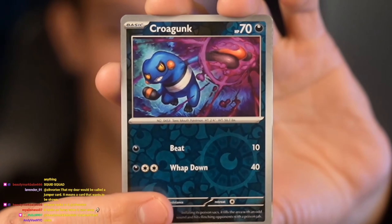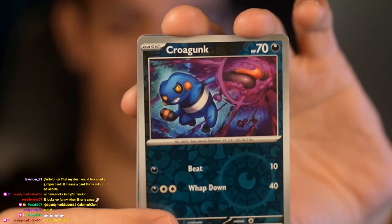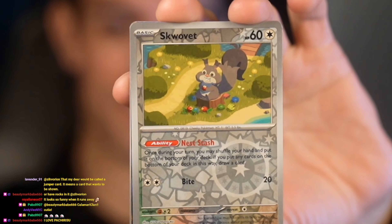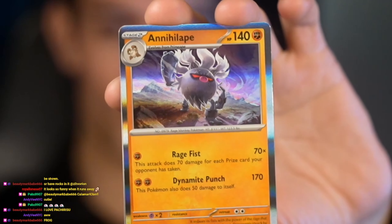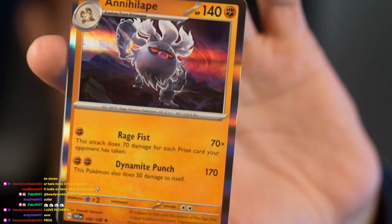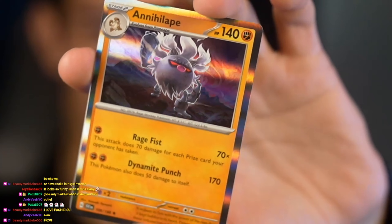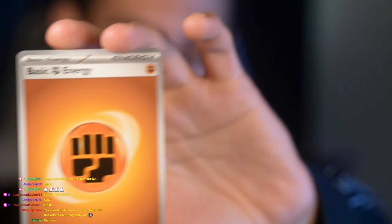Krokorok! I like this — all these cards are very forward, like they're always active. Shout out to Skwovet — ooooo! And this is the evolution of Primeape — that's awesome! We also got some basic energy. But yeah, once again, that's the third pack we've opened and no repeats!